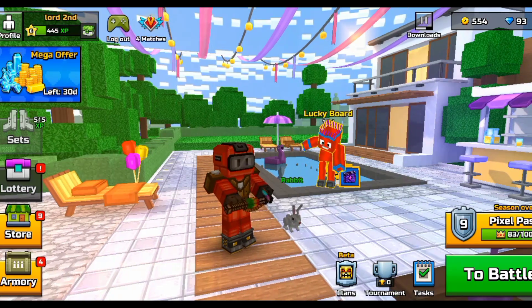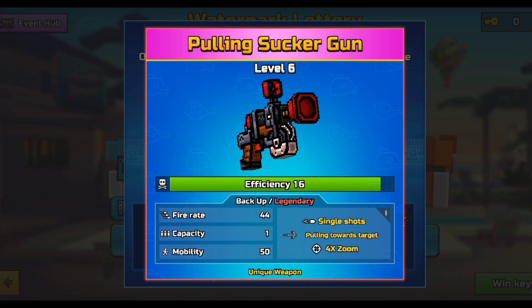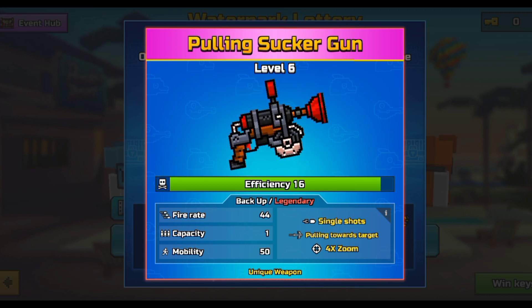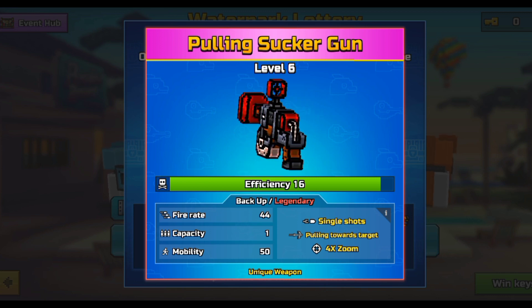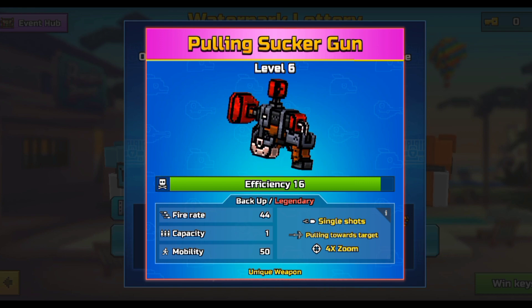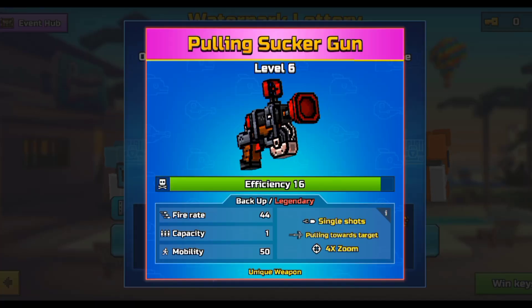The Pulling Sucker Gun's return — I don't think it's that good for the health of this game, as this is one of the most overpowered weapons in the game, purely because of its pulling-towards-target ability. It's not quite as strong as the vertical grip device, but it is somewhat comparable to it and is still pretty damn OP. Just on its own, the ability to fly around the maps is not really the best thing to have, and it can be very annoying for players — that's exactly what hurts this game the most.